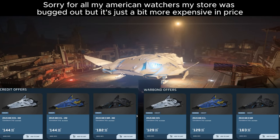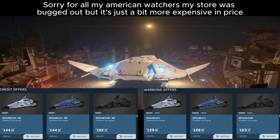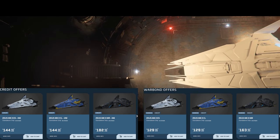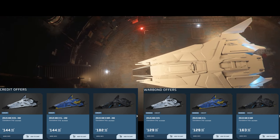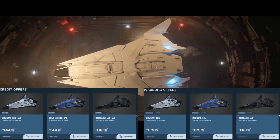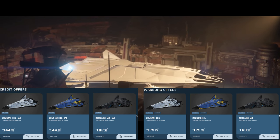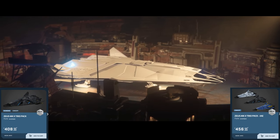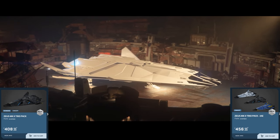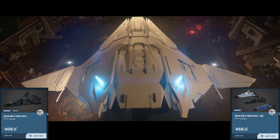The prices are as seen on screen now. The warbond edition is cheaper, but that's always the case as you have to put new money into the game and can't use store credits. Even at the store credits price you're buying at concept stage so it'll be cheaper than it will be in the future. You can also buy a pack of all three which saves you some money — I think it's something like £30 for a single concept ship on its own, so I'd recommend the pack if you're planning to buy all three.